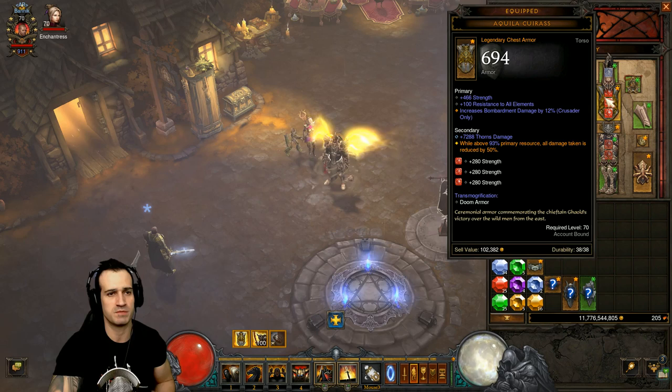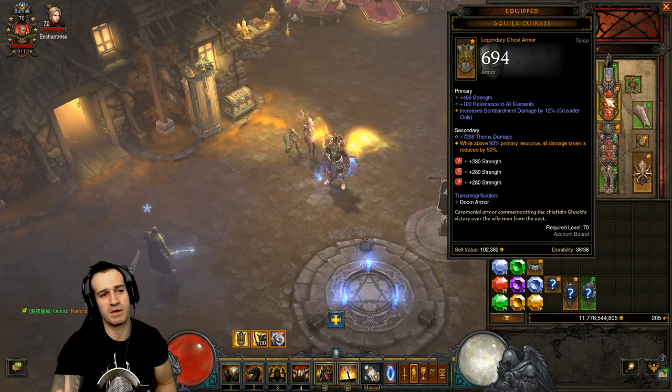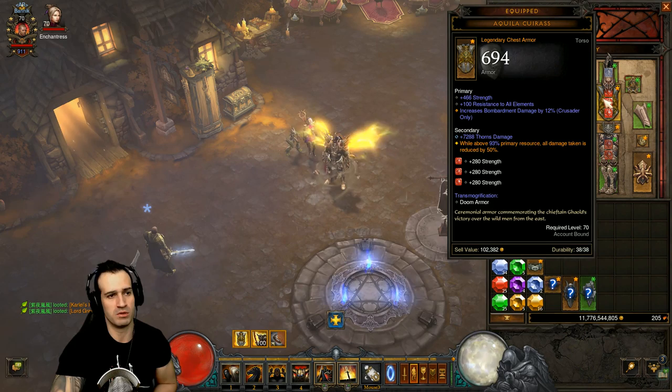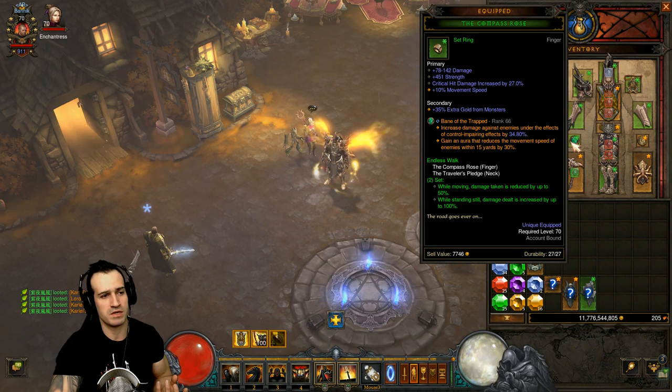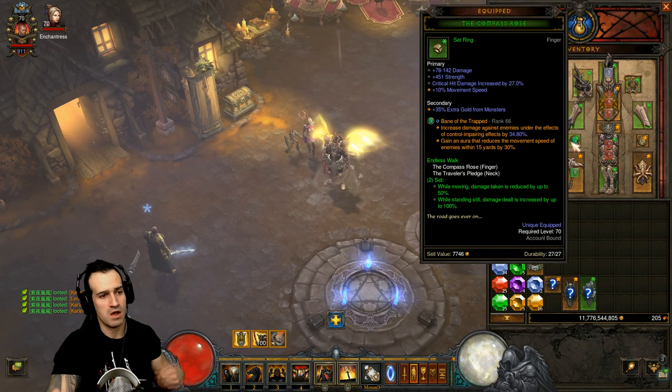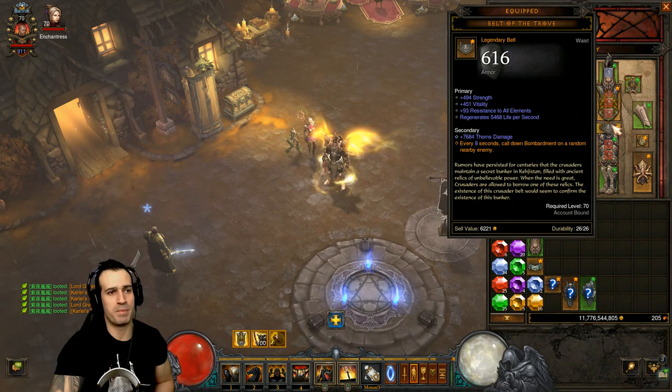Damage reduction is ultra important for this build because, believe it or not, the Crusader - this huge class with plate-looking armor - is actually quite squishy, more squishy than a Demon Hunter surprisingly. So we're going to be using damage reduction as much as humanly possible. We're using the Traveler's Pledge as the amulet in conjunction with the Compass Rose. The set bonuses: while moving, damage taken is reduced by up to 50 percent; while standing still, damage is increased.